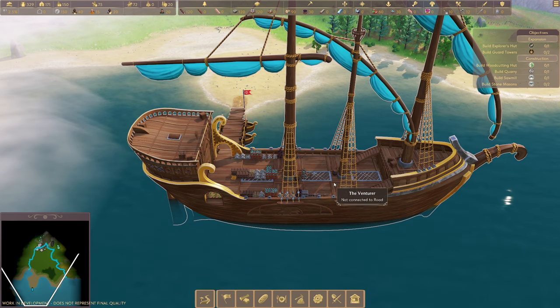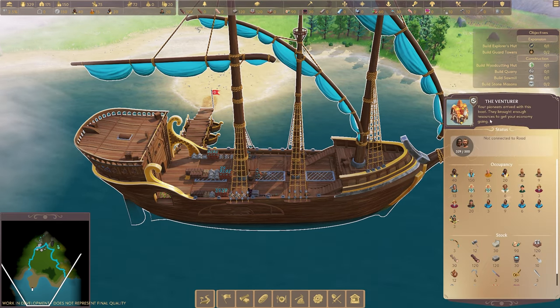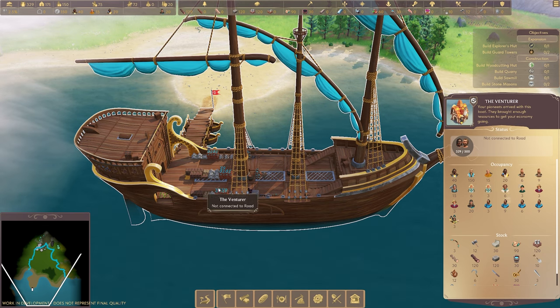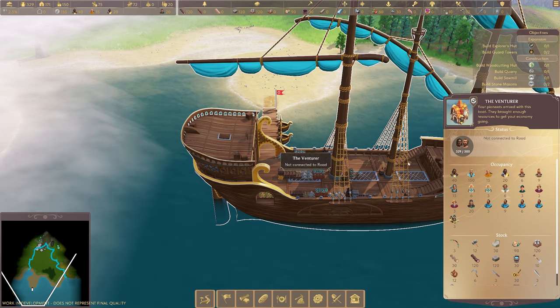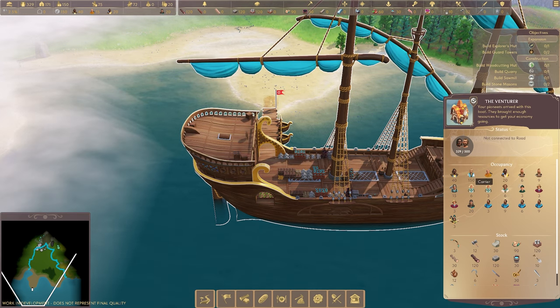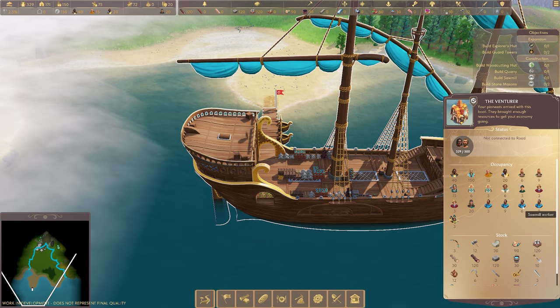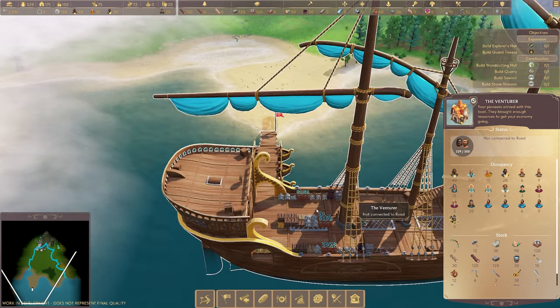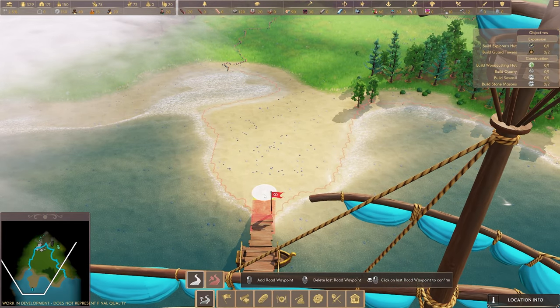We start off on the Venturer, which is not currently connected to a road, but we're going to be taking our Pioneers who've arrived by boat with enough stuff to get the economy going and bring them on to land. There are tons of people in here - construction people, carriers, diggers, builders, cooks, hunters, sawmill workers, guards, forgers, explorers - all sorts, and we're going to get them set up on this island.